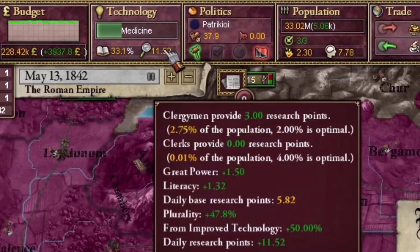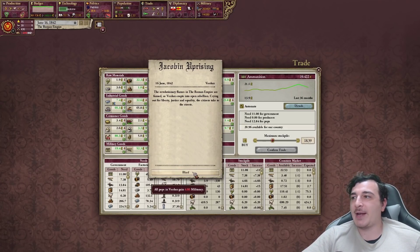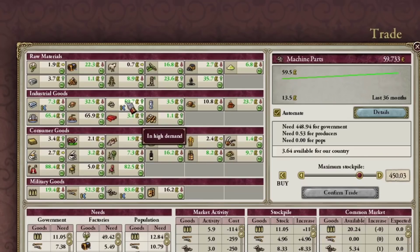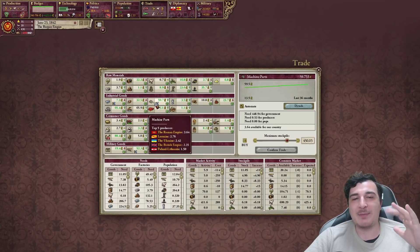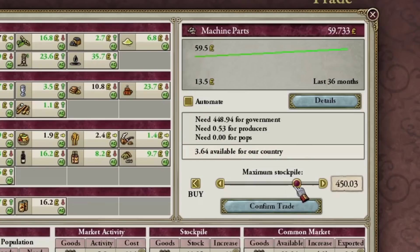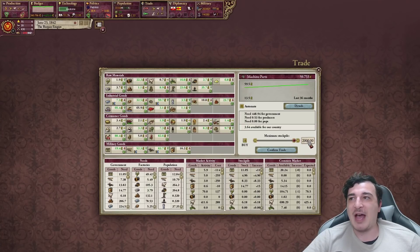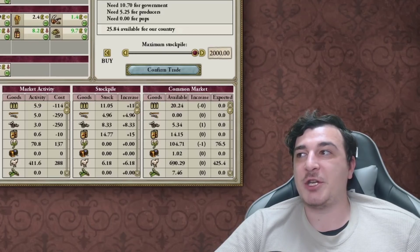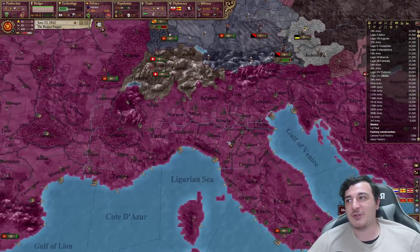I'm also going to show you guys how you can cheese the market and essentially ruin everybody's experience in multiplayer. I'm going to click on machine parts — as you can see, it's in massively high demand, so if you have a lot produced you get a lot of money. I am the top producer of machine parts. What I'm going to do is deselect automatic and set a manual stockpile of 2,000 machine parts, so we're paying extra to grab all the machine parts from the market. I'll do the same for iron, coal, and steel — the most vital resources every country needs to build factories and develop industry.